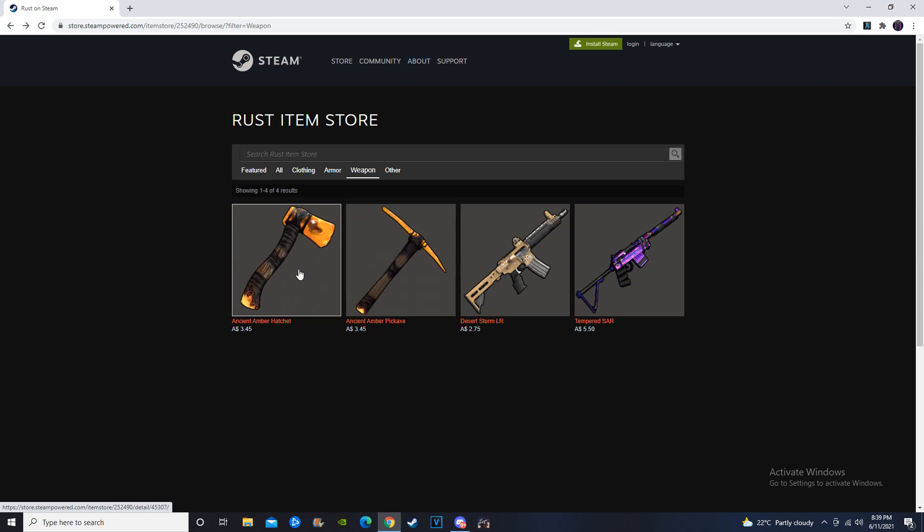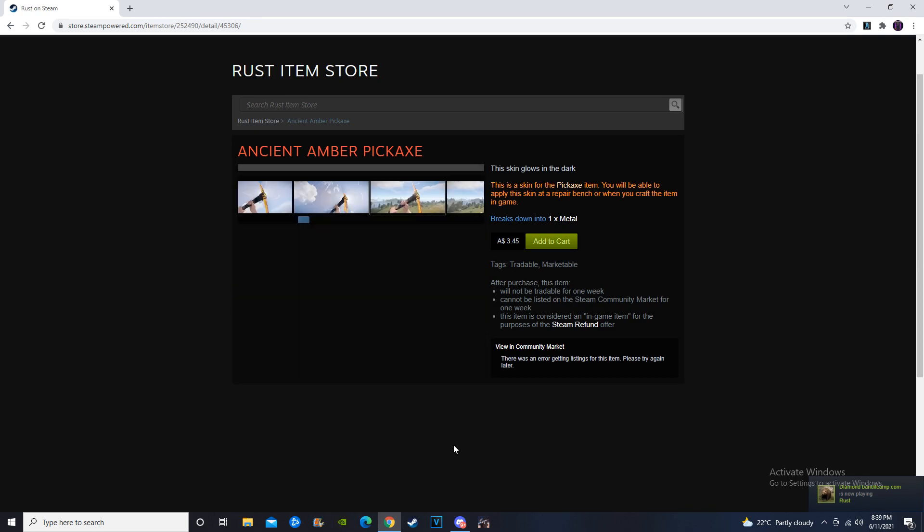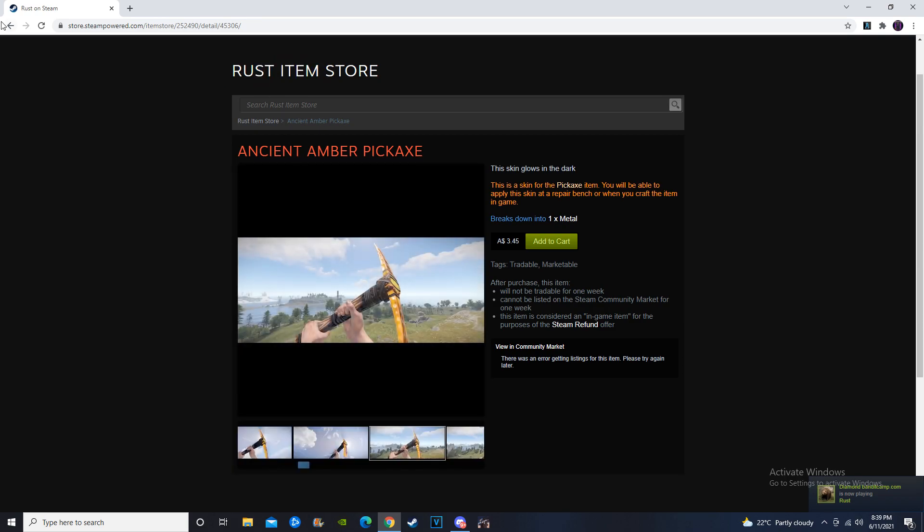The Metal Tools are going to be used more throughout a wipe in comparison to the Stone Tools, but they do glow in the dark, and that is, in my opinion, pay to lose — which is definitely not a good thing when it comes to trying to make money with Rust item store skin investing.